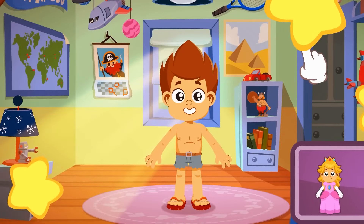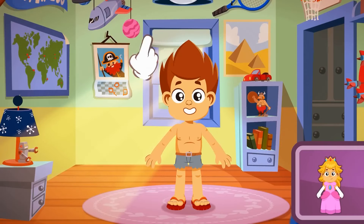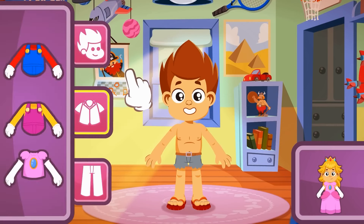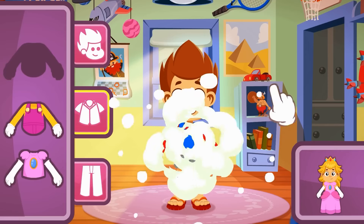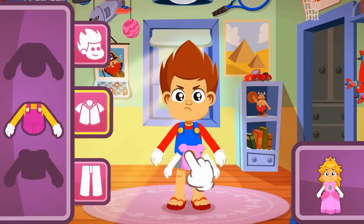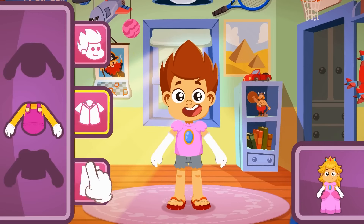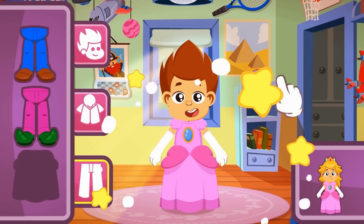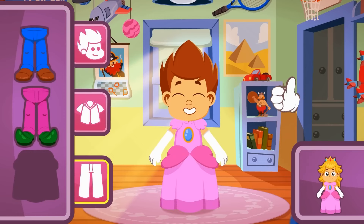Let's continue with the next one — it's Princess Peach's turn! So again, let's pick the right top. Hmm, I'm not sure about this one! Yes — that one with pink puffy sleeves and white gloves! So now the skirt. Do you see it? The skirt is the same color as the top! Yes, that one was easy! Good job!